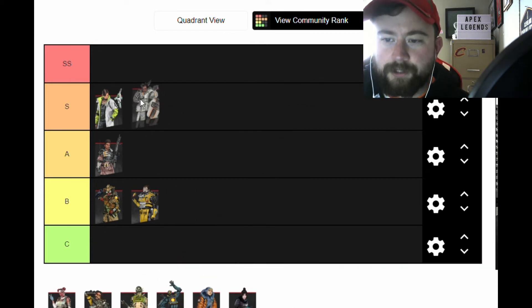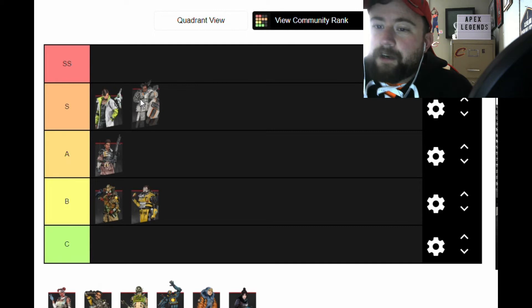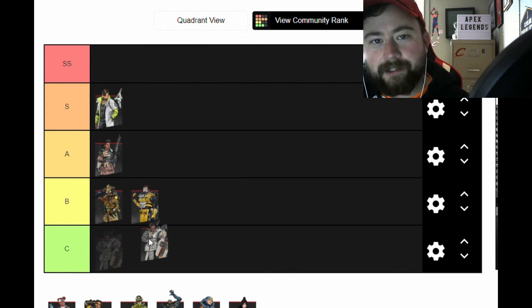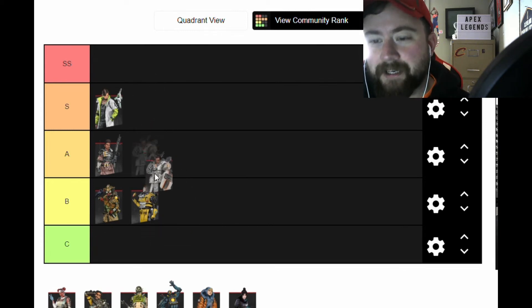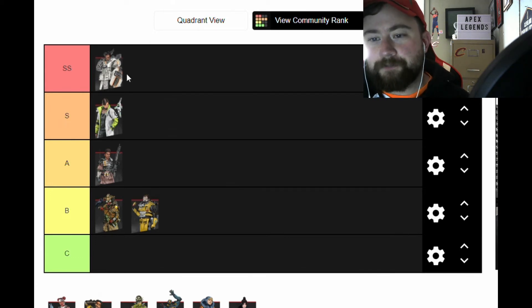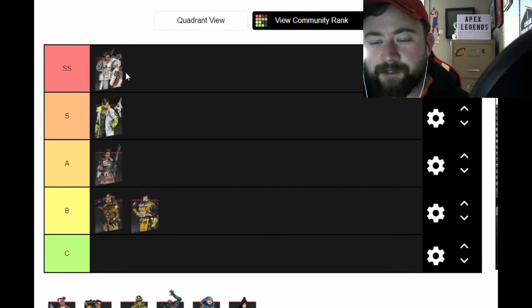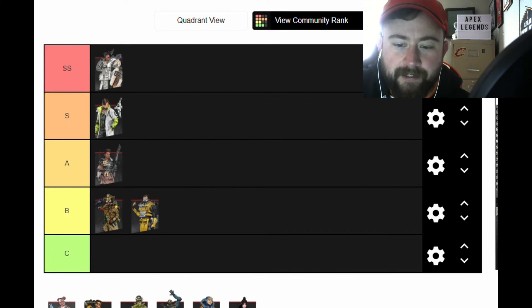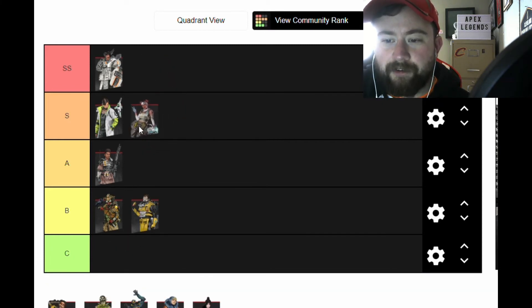Gibraltar — he was by far the worst character in Season 1 and Season 2, but after all the buffs he feels a bit slow yet every single thing about him is great right now. The fact that he can heal everybody — he is right up there as one of the top two or three characters for sure.